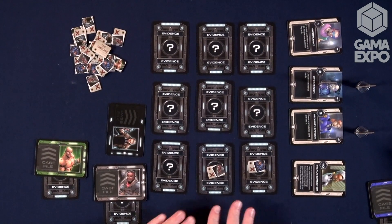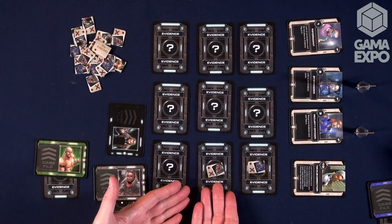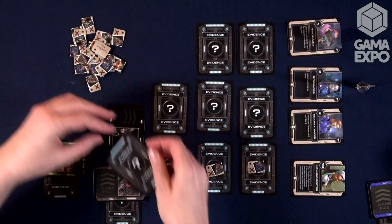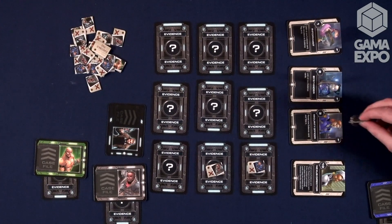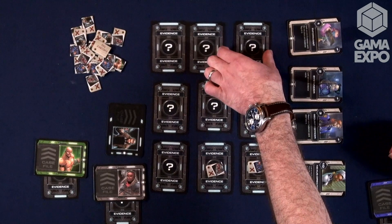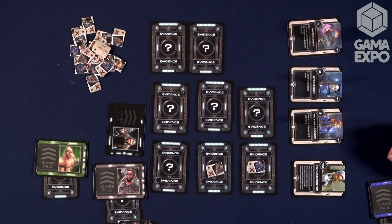And I can reveal an evidence card — can I reveal something that's already been looked at by you? You absolutely can. So an informant can let you look at one without putting an evidence token. Then the third player would do something — let's say they go there. They're going to reveal one evidence card and take it. So they'll check out that one and move it to their evidence file. Now we all know what that card is, but they have it in their evidence file.